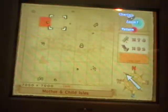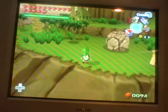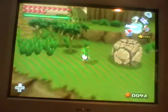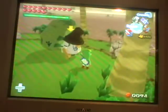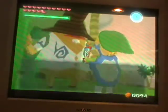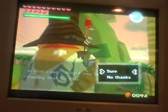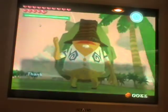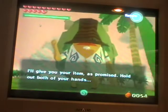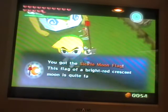Now what we have to do is go back to Bomb Island. Okay, here we are back at Bomb Island. Now what you want to do is give him the pinwheel. 80 rupees — oh geez — and we get this sickle moon flag.